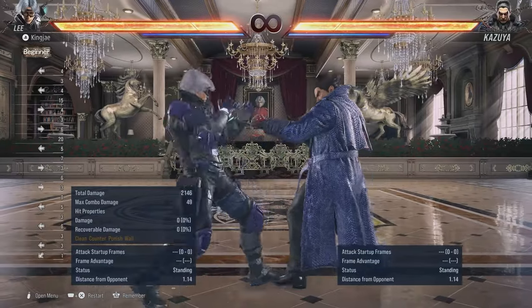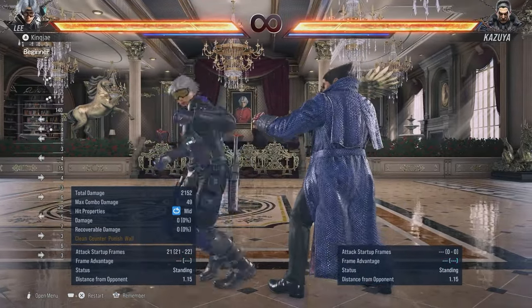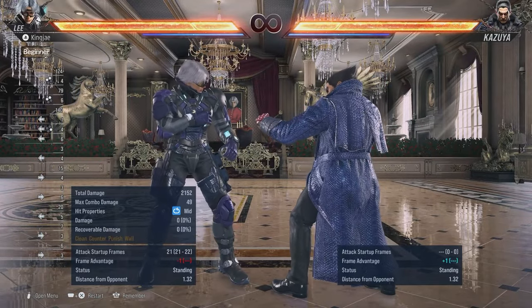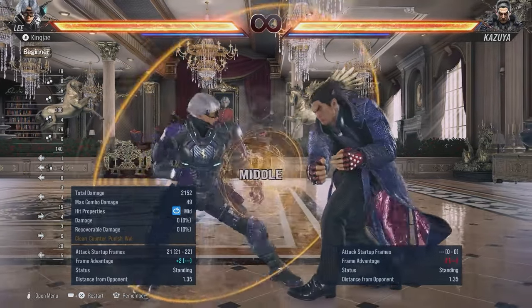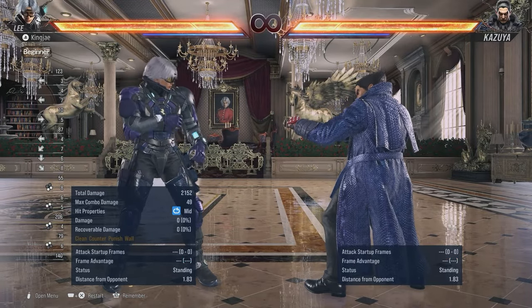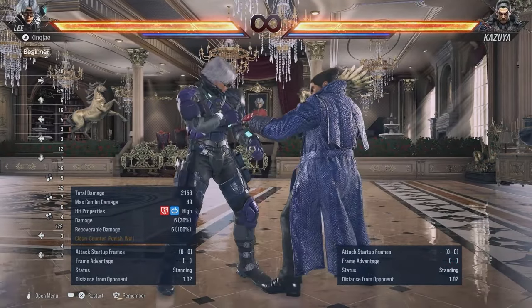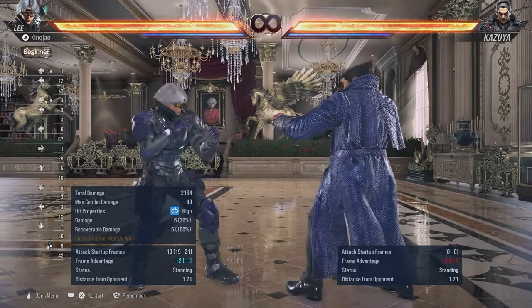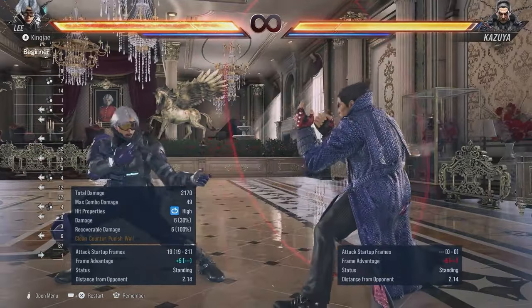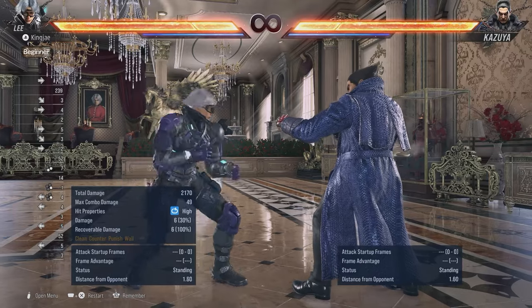For hopping moves you've got back back 4, and then you have 1+2 - as you can see, 1+2 being a mid is only minus 1 and you can go into hitman and it'll be plus 2. Back back 4 going into hitman is plus 5.